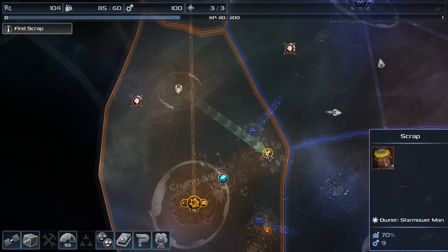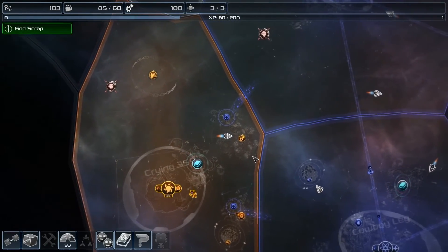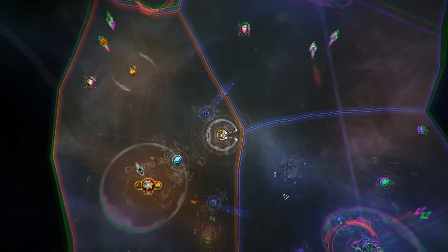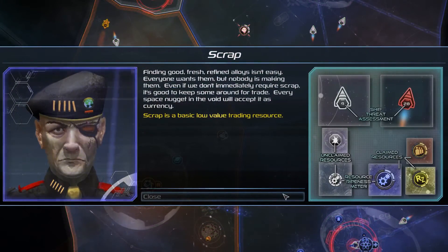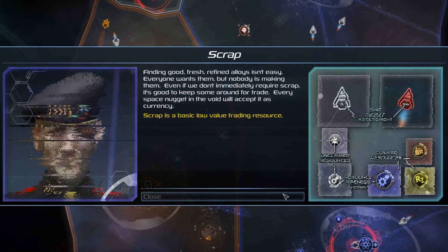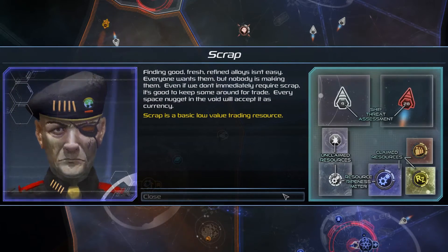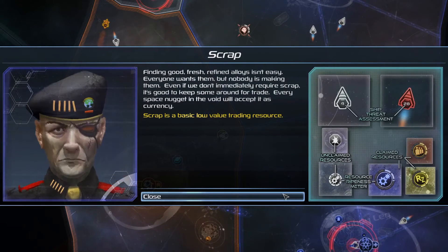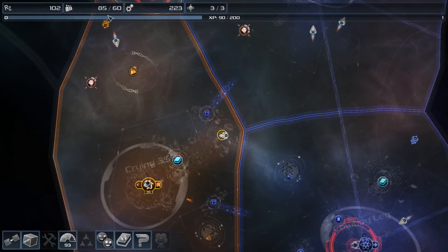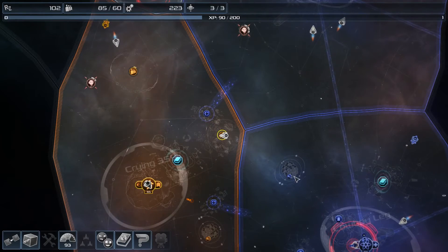Now I need scrap, so I'll go back and ransack this place. It's mine now. Finding good, fresh, refined alloys isn't easy — everyone wants them, nobody is making them. Even if we don't immediately require scrap, it's good to keep some around for trade — every space nugget in the void will accept it as currency. Scrap is a basic low-value trading resource. I thought I leveled up.